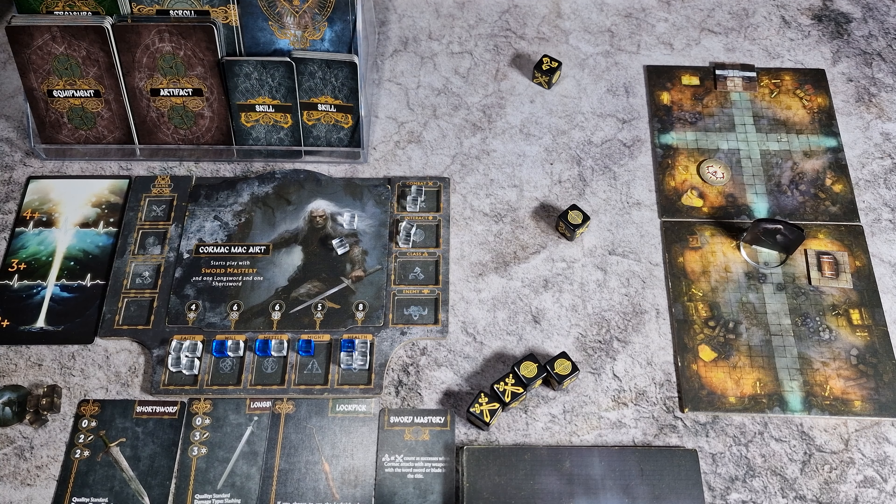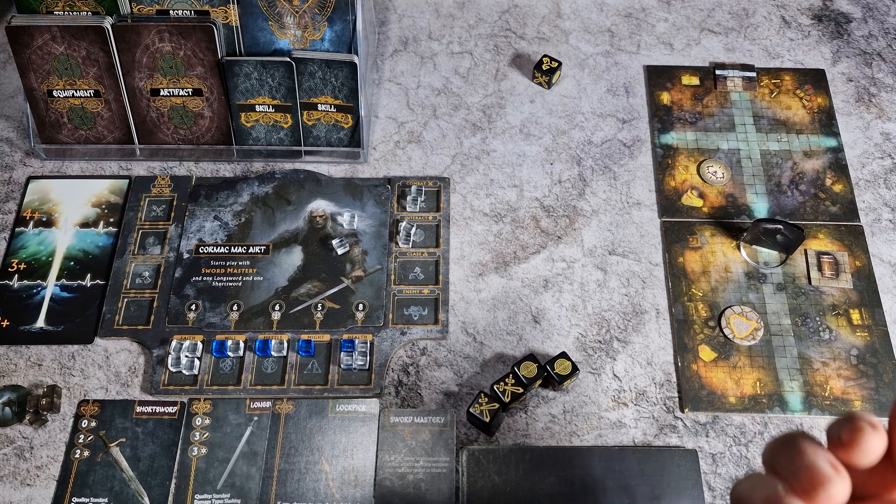However, the interact result means that Cormac would place a trap. Less than happy with this, the player decides it would be a good idea to reroll that. In two player, none of these results can be rerolled.